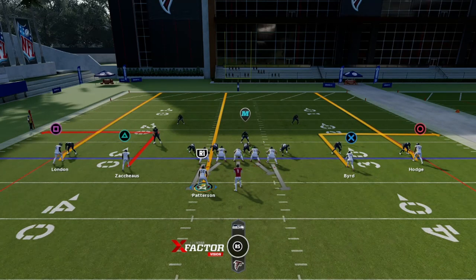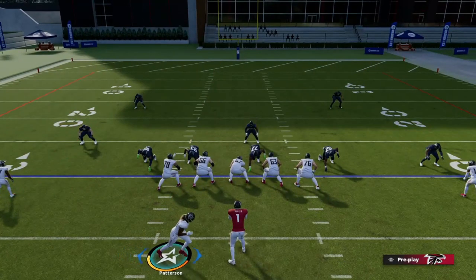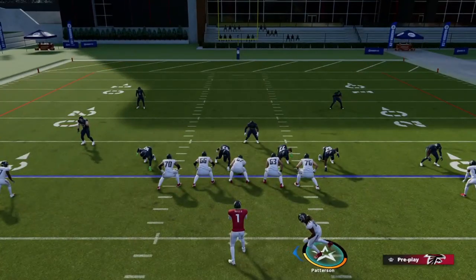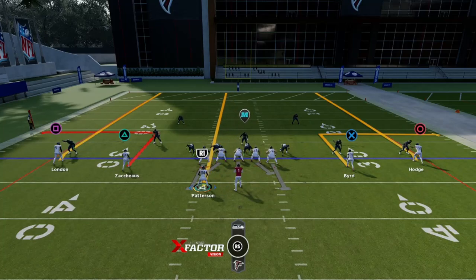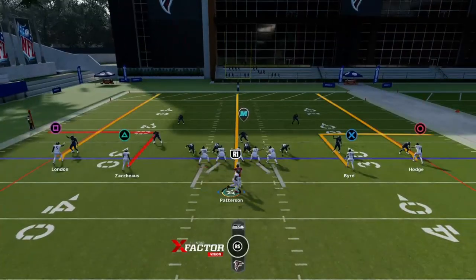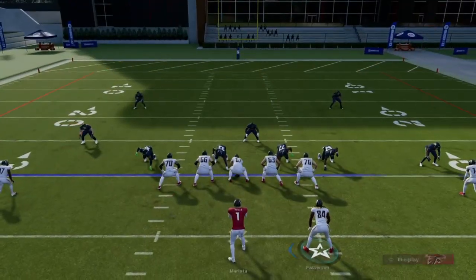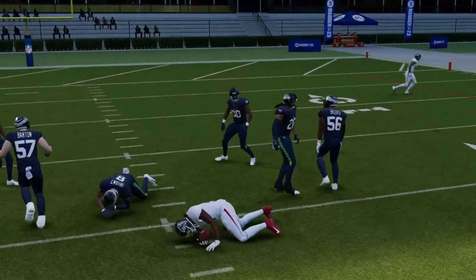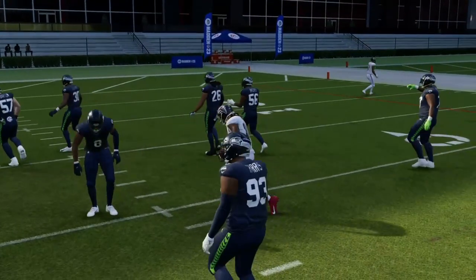This is just to show that EA does not test their game. They said, 'let's change that route,' but they did nothing to change the way that this route works. As you can see, now we literally have our vertical coming out of the backfield again — it's one of the sneakiest routes in the game.